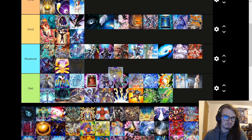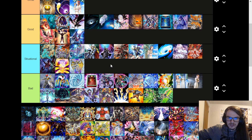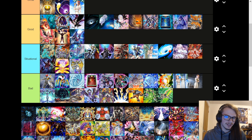Rainbow Neos is funny all things considered — it can deal with whatever your opponent specifically does or has, which is very nice. But summoning it is the problem, especially with Verte banned in both the OCG and TCG. It's not easy to get into this guy — you have to play specific cards like Neos Fusion, which isn't great, and then also play two not-great bricks. It's also very funny, but it is bad.